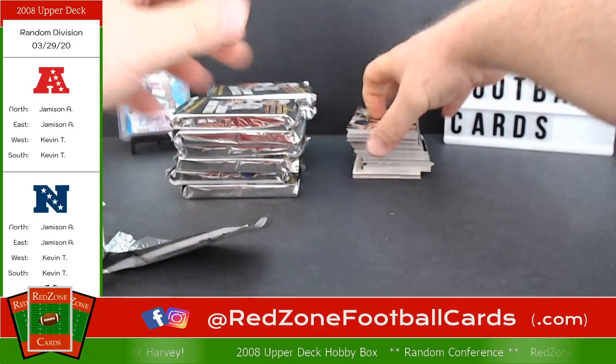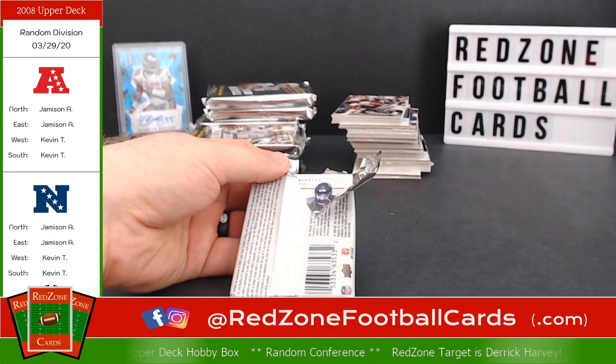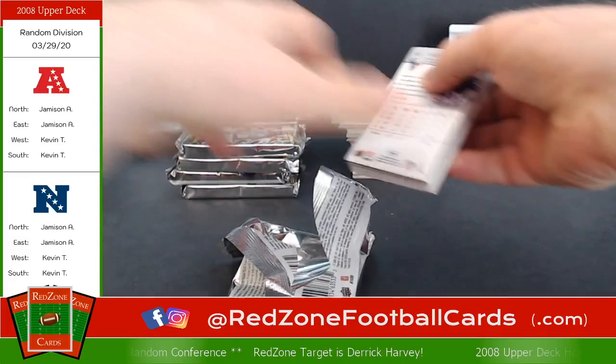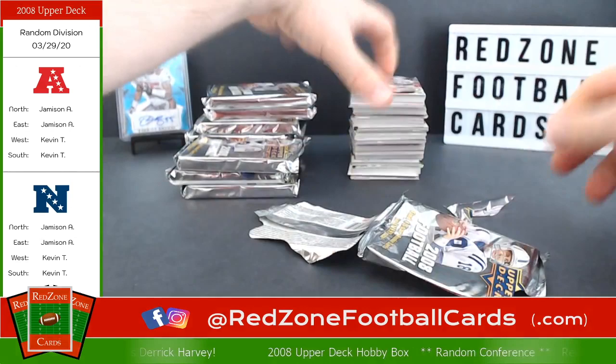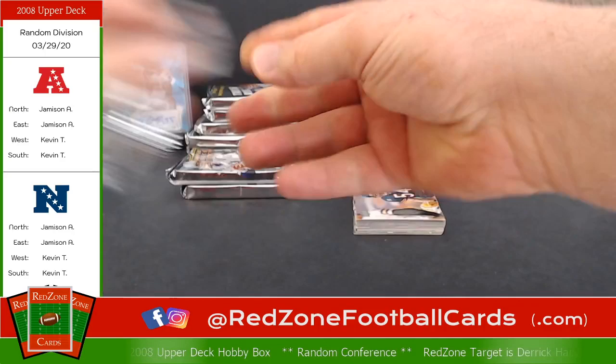I already see a Dolphins card right there — that gets me excited. I forgot I'm supposed to be watching for the chat. Still don't see anything in the chat, hopefully somebody's there. I think I'll have to figure out a way to do a split screen so I can see the chat window while I'm doing this. Any other breakers watching this, want to give me some pointers? Feel free to leave them in the comments or email me at redzonefootballcards@gmail.com.